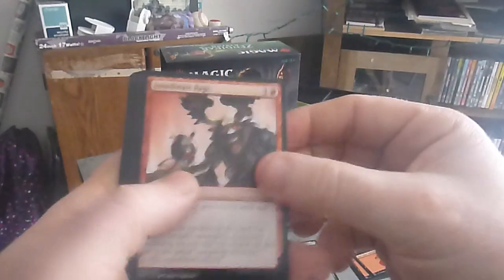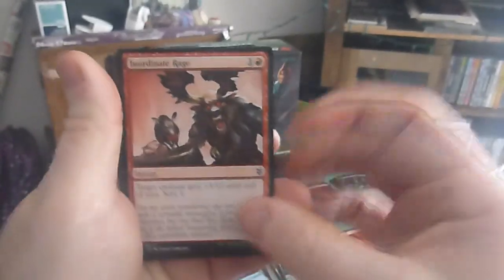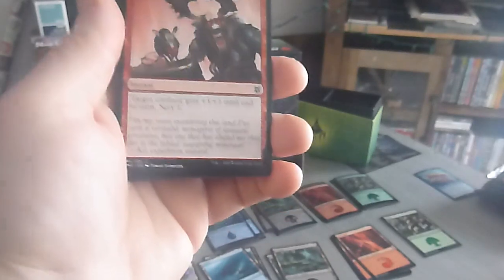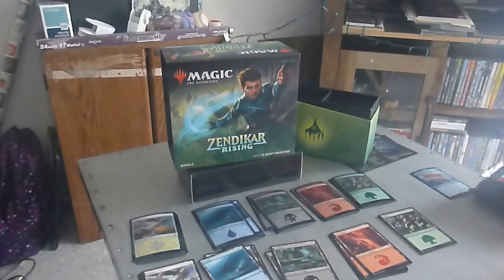Let's see here. I'm not sure what's the best way to do this with my camera placement. We'll just make this work. We got the Endorant Rage — a two drop, one colorless one red, instant. Target creature gets plus three, plus two until end of turn. Scry one. For those wondering, scry one is the ability to look at the top of your library and put the card back in the deck.